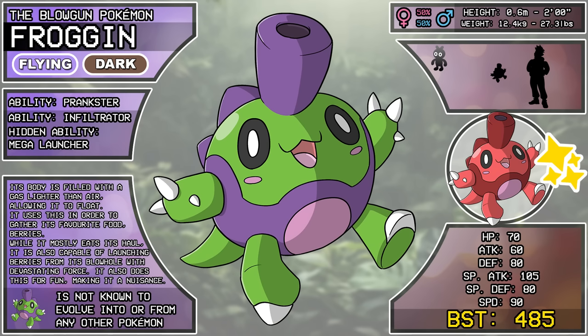The idea I had was a signature move like Colossus's Flying Press — two types at once — that does massive damage if he's holding a berry, and it gains a secondary type based on that berry, but it only works once. And it's dark type because he's a little prankster.